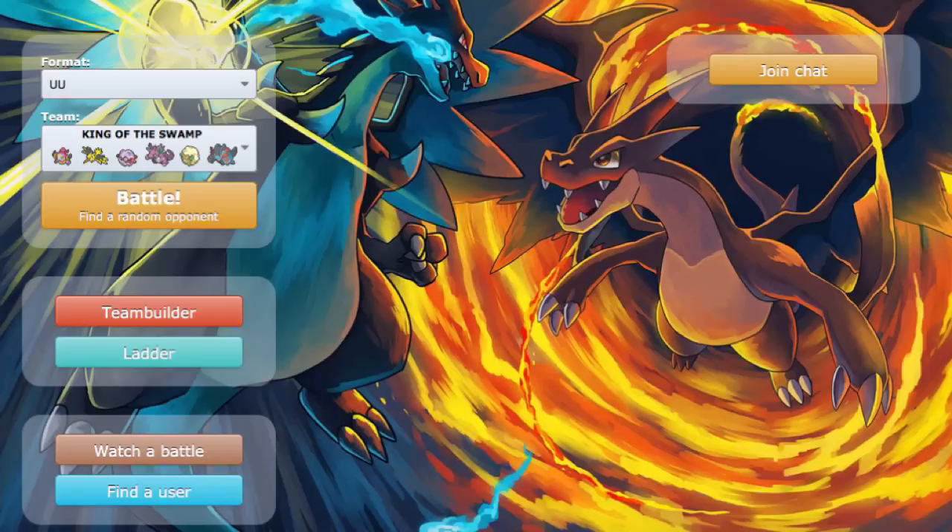Whimsicott is a nice Dragon check, also to Encore slash Memento, giving us a chance to potentially set up Trick Room or Raindance with our Swampert. Finally, Swampert is basically just my Rainsweeper — set up Raindance, if we have hazards up that's great, we can just click move after move, kill Pokemon. Anyways, let's go ahead and find a battle.